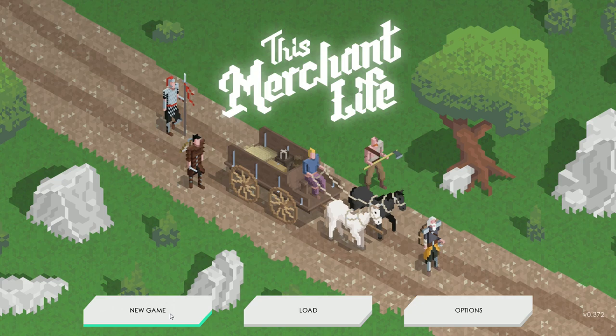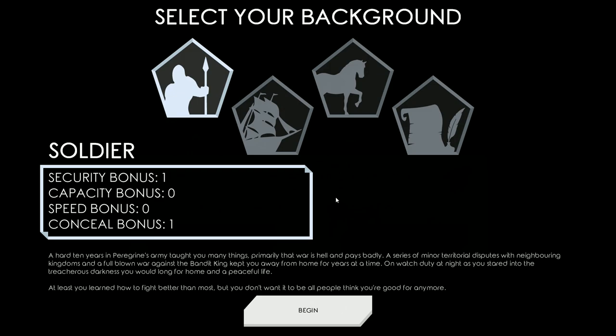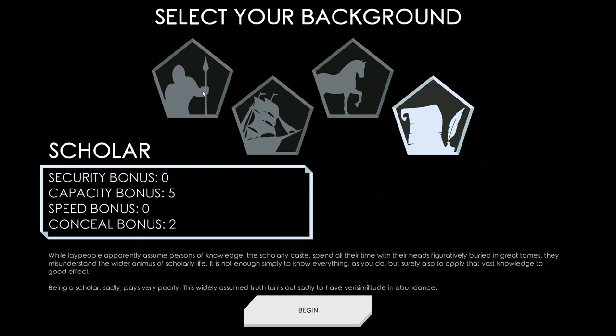I played it last night a bit, so we're going to start a new game and overwrite our old one. When you start out, you get different backgrounds to pick: a soldier, a sailor, a stable hand, and a scholar, each with different bonuses. These bonuses aren't permanent — all of them can be raised over time. This is just where we start off.